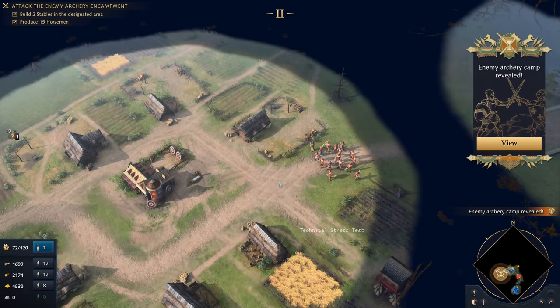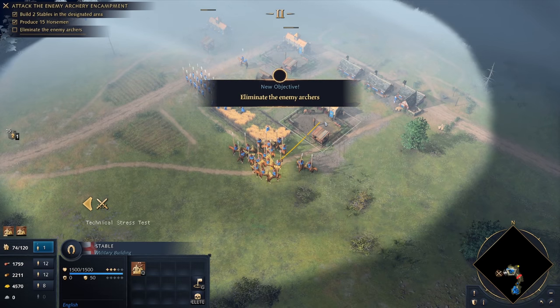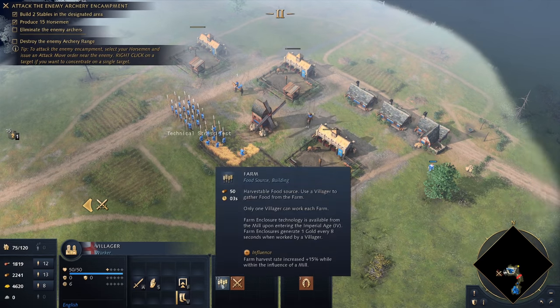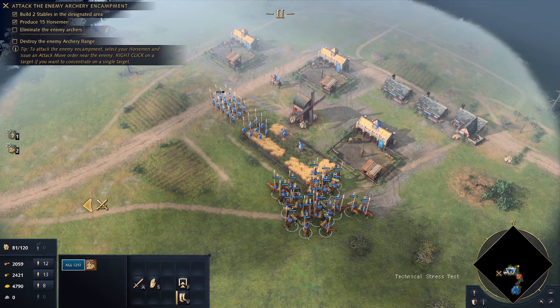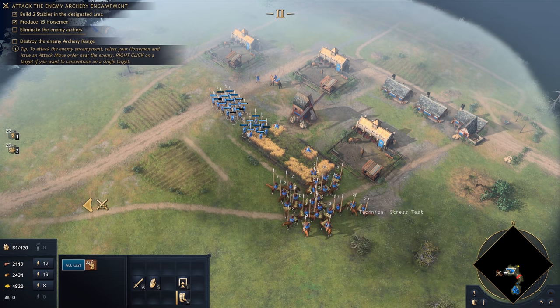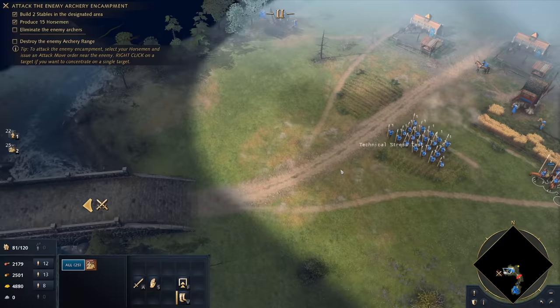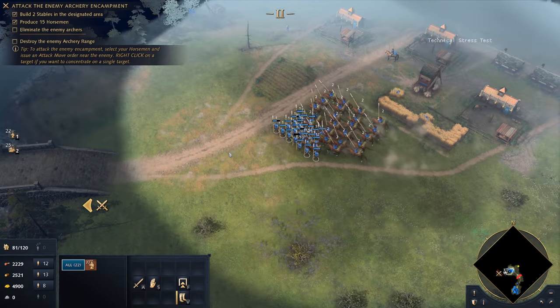The archery camp has been revealed. Let's get a few more cavalry because they do have a lot of archers and they might prove to be a bit of a pain. Now we've got all the horsemen, we can do Control and 2, so now they're all set to 2. Infantry is all set to 1. So we have infantry on 1 and horsemen on 2. This makes using hotkeys so much easier, and you can also click on them from the UI as well.